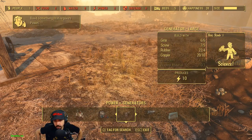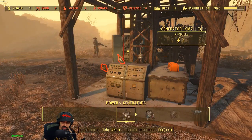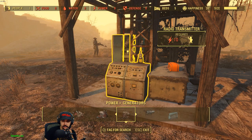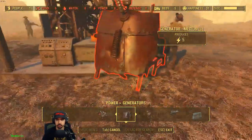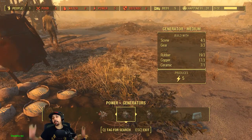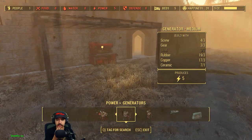Produces 10 power. Well, that needs 10 power. I could make like four of these or two of these. I can't make this because I don't have materials for it. Get two fives. All right, just place them. Oh great, now I can't even make this. I don't have enough steel.